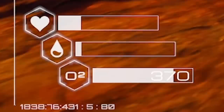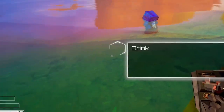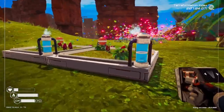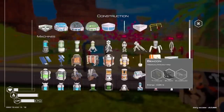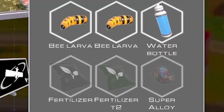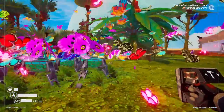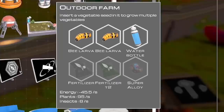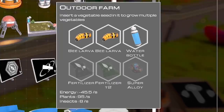First off I need water. Let's jump off this cliff down here, head over to this lovely water, have a little bit of a slurp, and then have a think about how we're going to get some more farms. So if we press Q we're in the construction menu - we can go down and these are the outdoor farms. We need two bee larvae for every farm, a water bottle, fertilizer T1 and T2, as well as super alloy. That's quite a lot of resources. But whilst I was farming for all these butterfly things, I've actually got a fair stack of bee larvae saved up. So mostly we're going to be focusing on the fertilizer T1 and T2, because I've also got a load of super alloy as well.